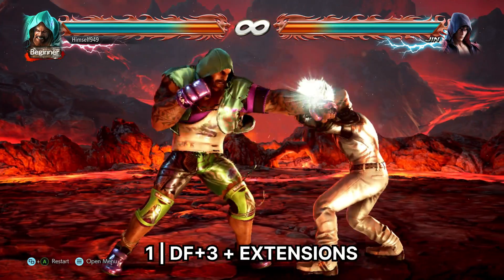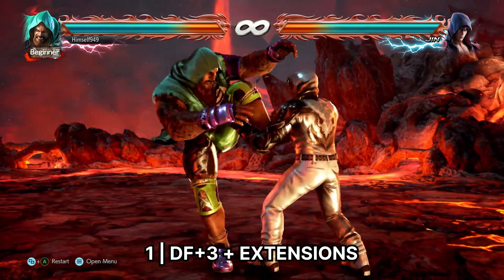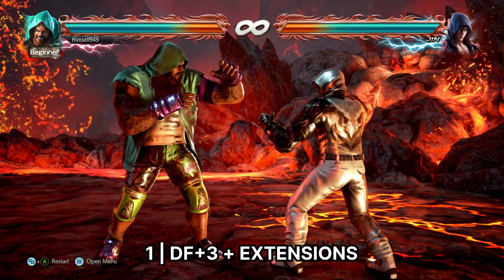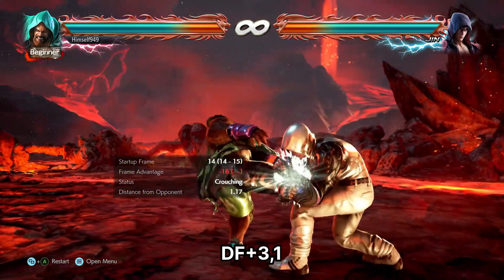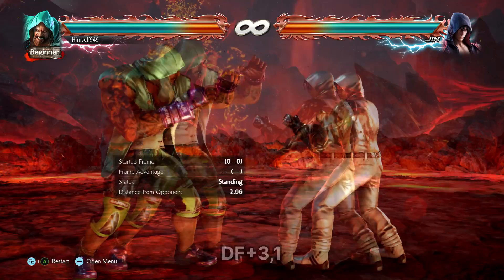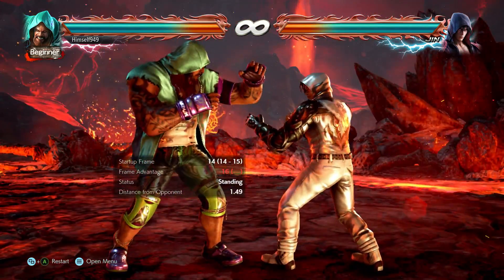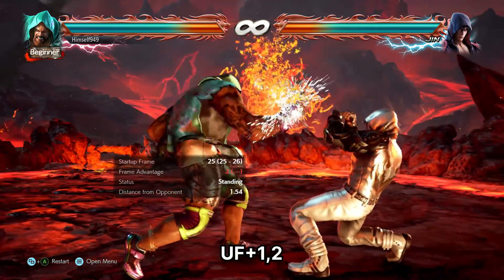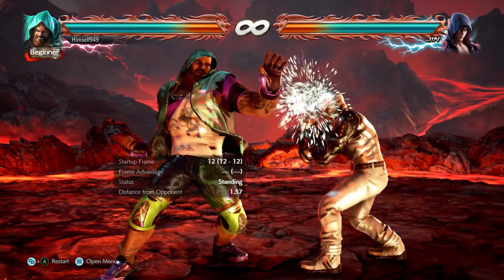Let's talk special moves. First up, we have jab and df3. On their own, these moves are not great, but what makes them stand out is the range of extensions. The most notable one is df3, 1 — this is mid high, but it's plus 2 on block, which for Marduk is actually pretty good. For poking, we have Gorilla Rush — both hits are safe, so just using the first hit is not a bad idea.